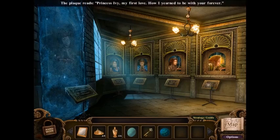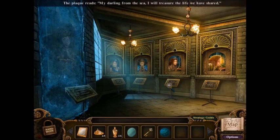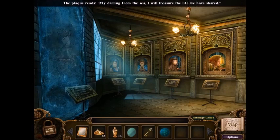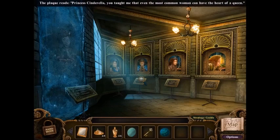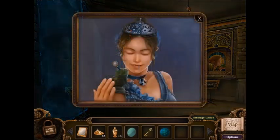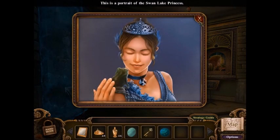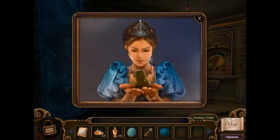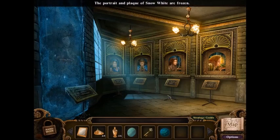Okay, I'm back — this is the room I was thinking about. Rise to the challenge — only the worthy shall venture beyond this door. The engraving of a tree, so I'm thinking that goes here — and yes it does. The plaque reads: Princess Ivy, my first love, how I yearn to be with you forever. The plaque reads: My darling from the sea, I will treasure the life we have shared. Little Mermaid, I'm guessing. Princess Cinderella — you taught me that even the most common woman can have the heart of a queen. The plaque reads: Your elegance and grace have forever captured my heart — Swan Lake Princess. Cinderella's the only one that's actually not a princess in any of the stories I've read or watched, though she married a prince which made her a princess. The portrait and plaque of Snow White are frozen.